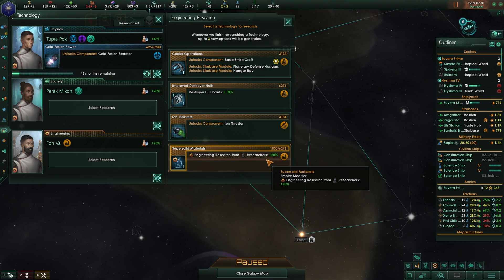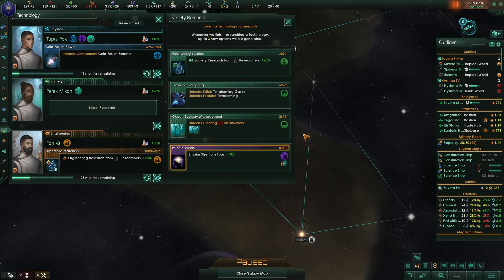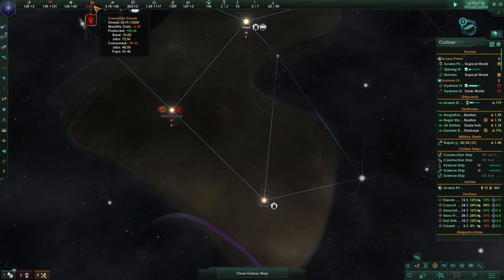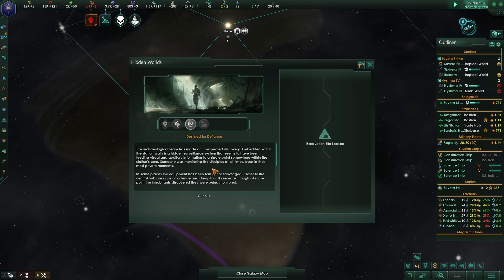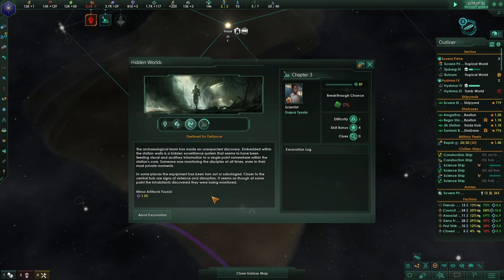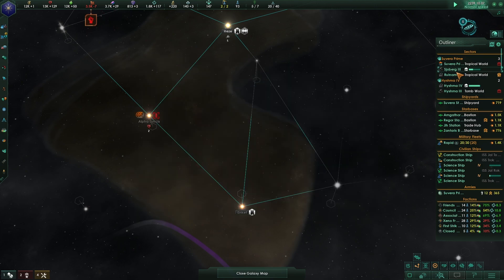Corvette hull hit points and ion thruster research from engineering - let's do that. There are more tile blockers to clear. Archaeological event on the station: 'Embedded within the station walls is a hidden surveillance system feeding visual and auditory information to a single point within the station's core. Someone was monitoring the disciples at all times, even in their most private moments. Some equipment has been torn out near the central hub - signs of violence. The inhabitants discovered they were being monitored.'